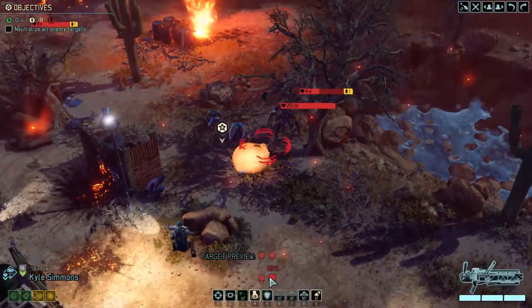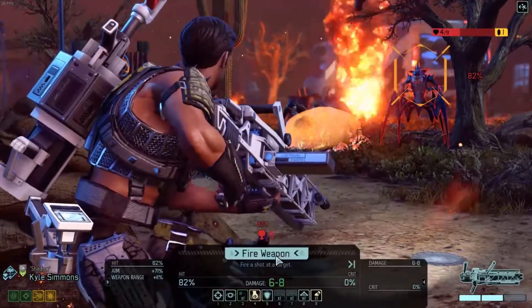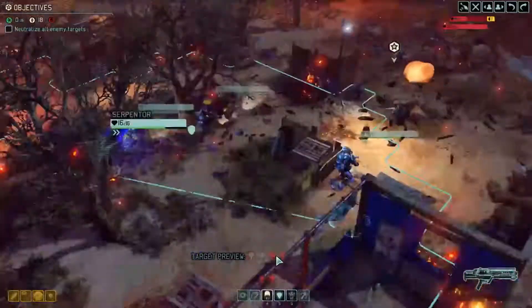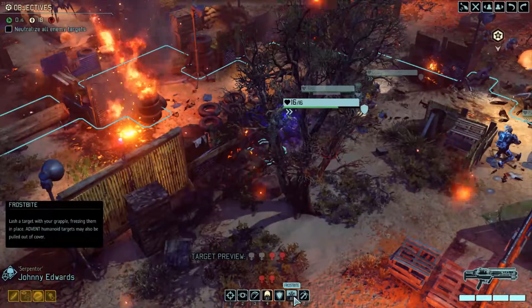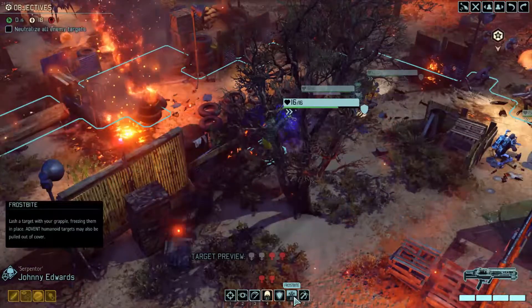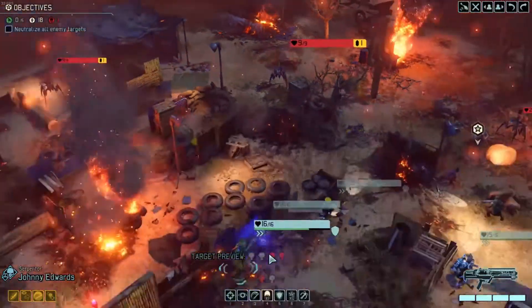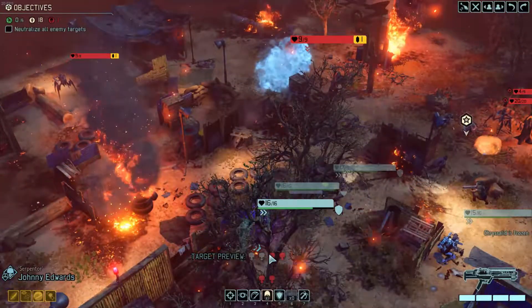You've got an 82% chance to actually hit something. Why don't we actually try to shoot the chrysalid right now? 82% chance — and it's a misfire. Can you believe that? Serpentor — so what is Frostbite? Lash a target with your grapple, freezing them in place. Advent humanoid targets may also be pulled out of cover. They freeze them in their place? Let's go for it — I want to see what it looks like. That's pretty awesome.